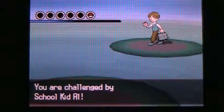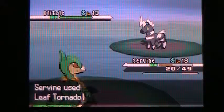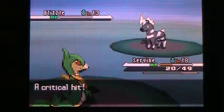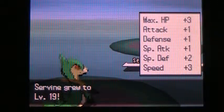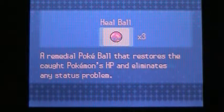Alright, let's do this. Schoolkid has a Blitzle — cool, that's the first Blitzle I've seen. Leaf Tornado. Of course he has Quick Attack. Of course. Blitzles are pretty fast, so as long as he doesn't use another Quick Attack, he's done. There we go. Oh, that gave me a lot of experience — holy cow, wow, that's nice. I'm going to use my Repel real quick — I don't want to be running into random battles. This takes up time.